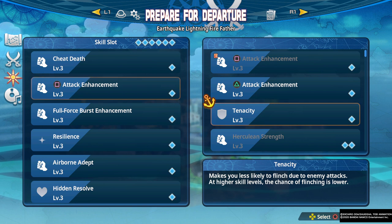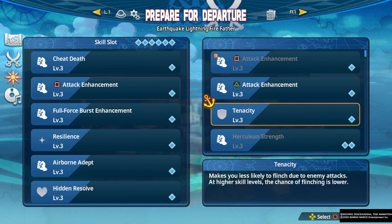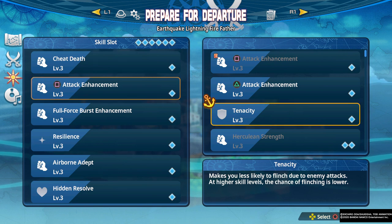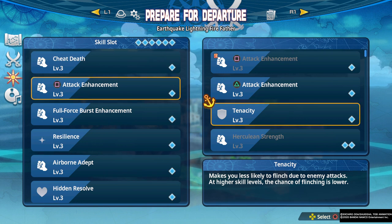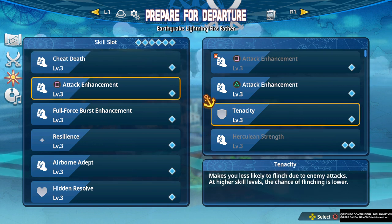We have Tenacity here, which makes you less likely to flinch due to enemy attacks. This can be pretty strong in some cases depending on the character. If they don't have a lot of crowd control and can get hit easily from different angles, or if they don't have good guard-breaking capabilities, this can be strong. Some characters struggle a bit to break guard compared to others, so they need Tenacity so they don't get knocked away easily. It's more of a quality of life or last-ditch skill.